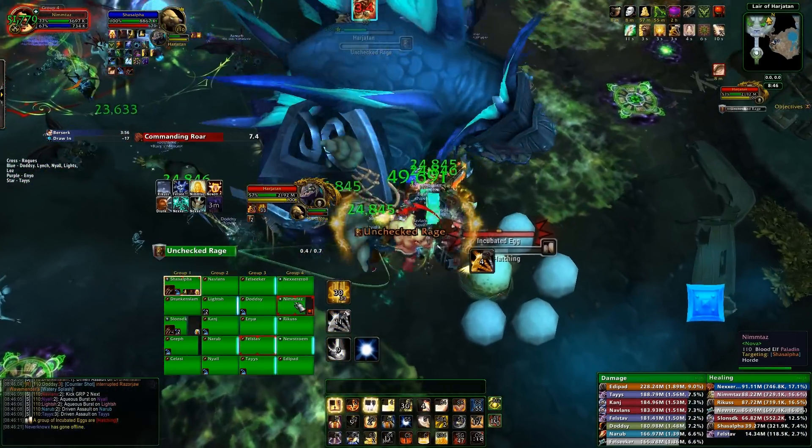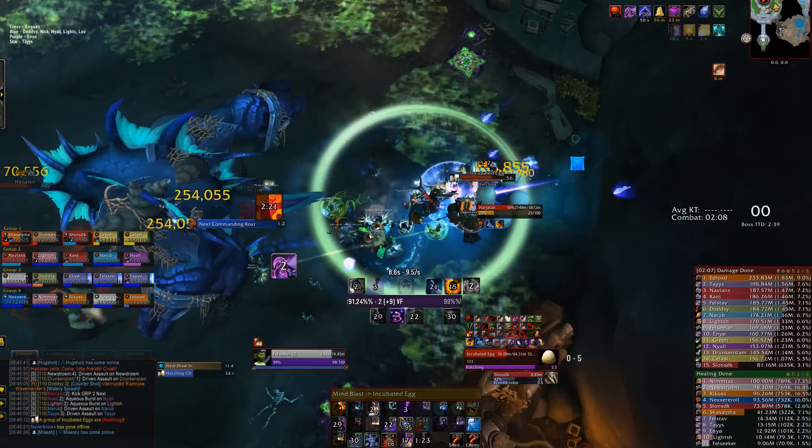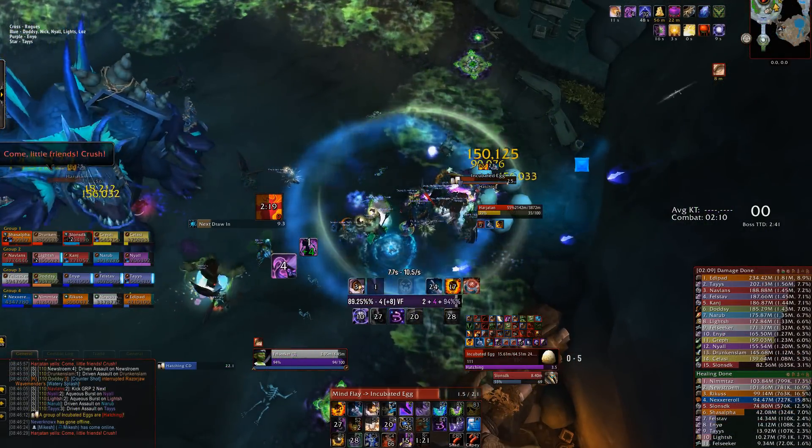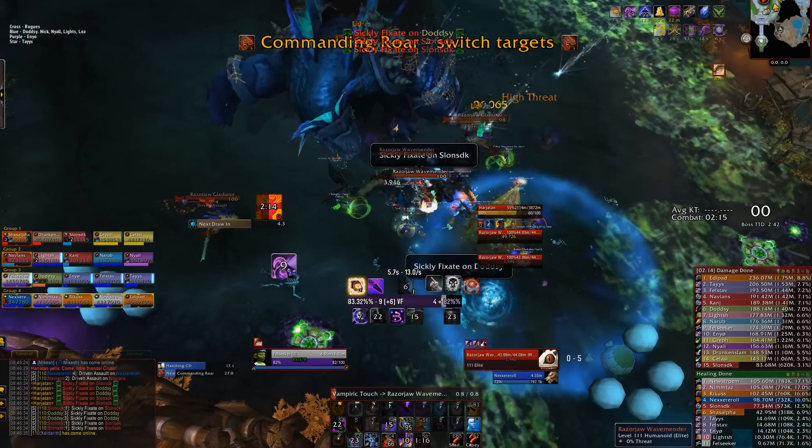As the eggs hatch before the boss casts his unchecked rage twice, you can only kill off one of the piles. So your raid needs to work out exactly which eggs they want to make vulnerable and kill before they hatch, and which egg piles you want to wait on, ready to kill the tadpoles as they spawn out of them.